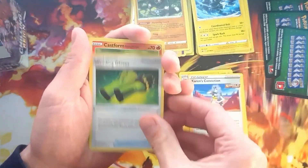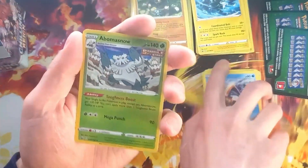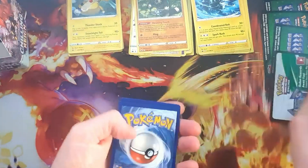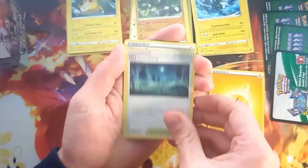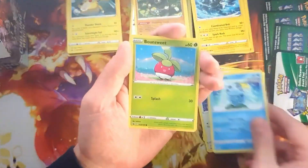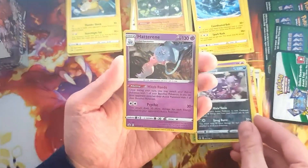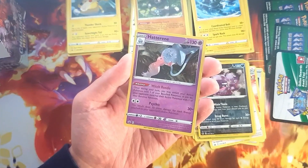We have Karen's Conviction, we get the Weeding Gloves. Bring Your Masks, we get the Reverse Abomasnow — we pulled the normal one earlier. And we have Ampharos. This should contain a Holo. Green Energy, Old Cemetery, we get the Impact Energy — that's one of the Uncommons we're looking for. Reverse Weezing — that's a nice pull. Hatterene — but I guess we pulled it earlier.